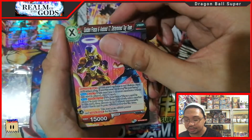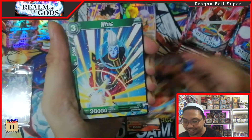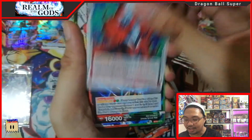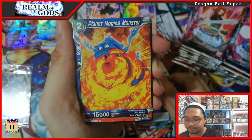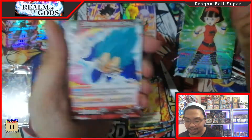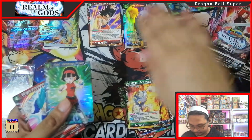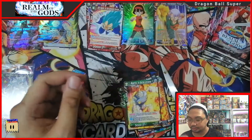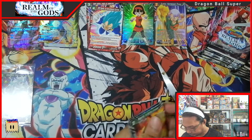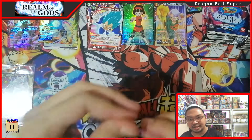This is Goku — Golden Frieza — and Universe 7 and 17, and Goku with the rival attack of the Dark Empire, Kaurun, Planet Magina, Vegeta. Going for the Dell and a regular rare Vegeta. I'll just see the top.